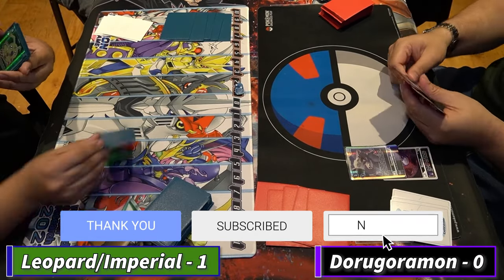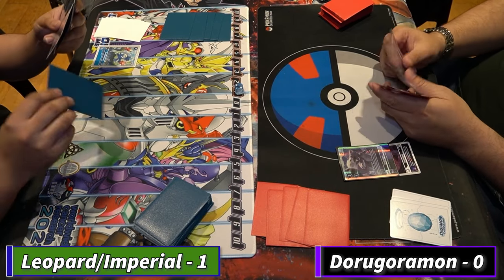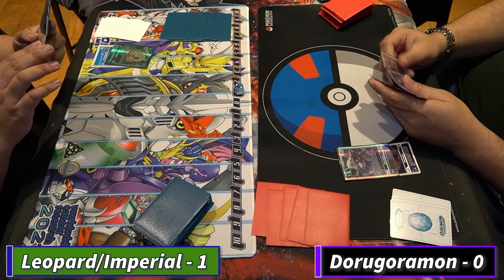Game two: he plays DoruMon, passes turn, uses the special digivolution cost — or the regular one — digivolves for one, passes turn. Blue has UkoMon in the build but he's going to go into Worm-On in the back first.